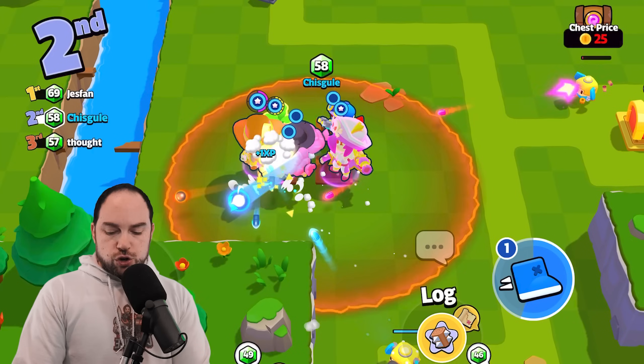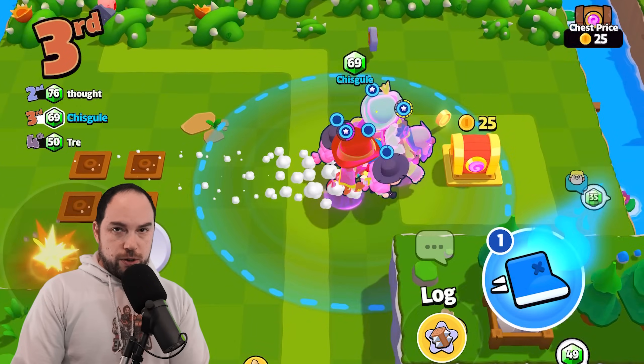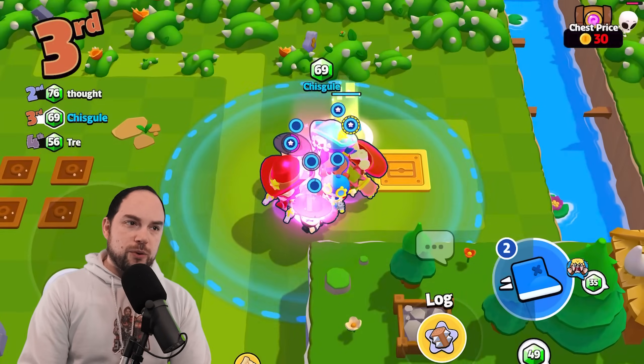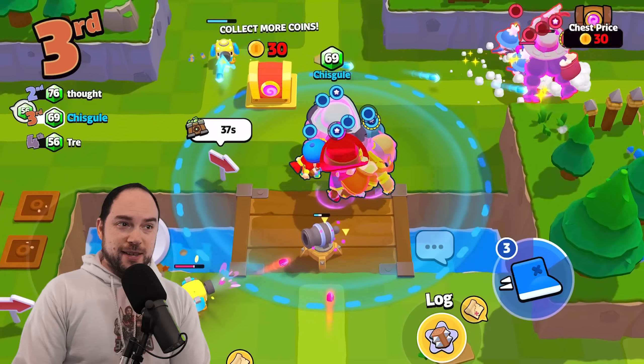At A tier, the Traitor, Witch, Greg, Mavis, Jesse — everything there I feel good about. It's the B tier where things really start to shake up, and there are things I want to bump up and things I want to bump down.